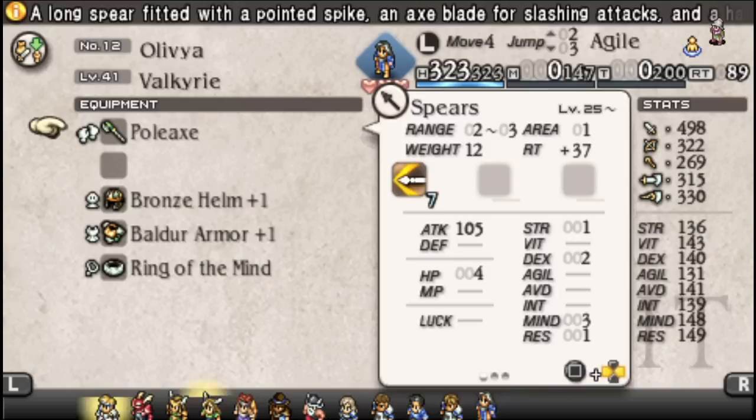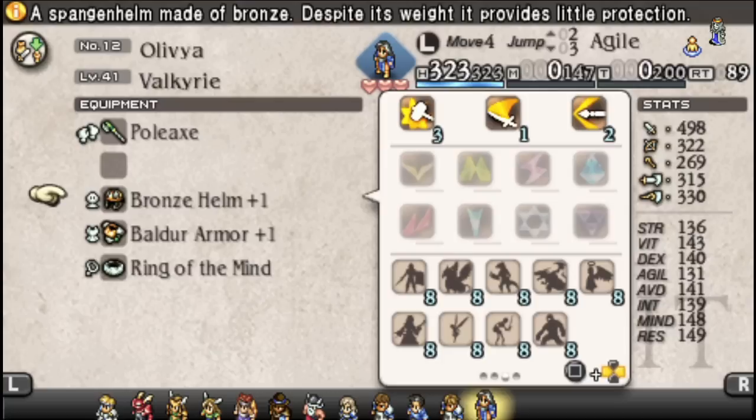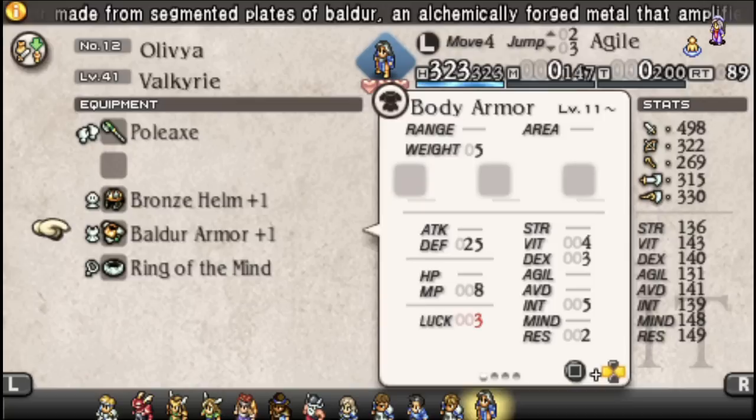I've mentioned before that having a Bronze Helm Plus One is a fantastic thing. For example, let's say you're around the mid-game and you want to build a caster and kind of cover their bases.